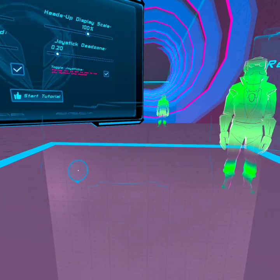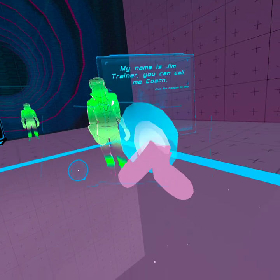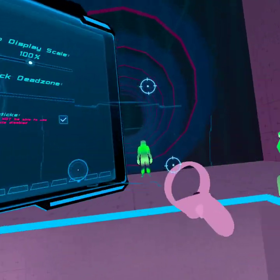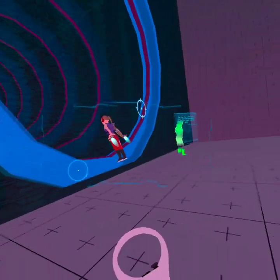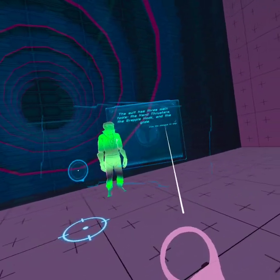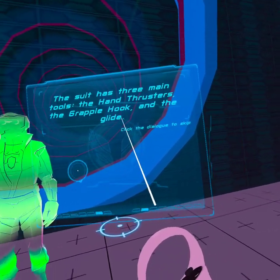So we don't have to log in because we're recording a video. Welcome to the resistance, rookie. My name's Jim Traynor, but you can call me Coach. All systems normal. Let's talk about that Zenith suit. The suit has three main tools: the hand thrusters, the grapple hook, and the glide.